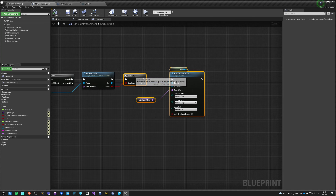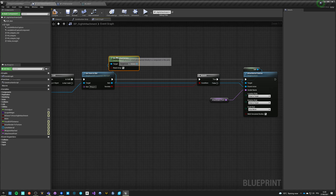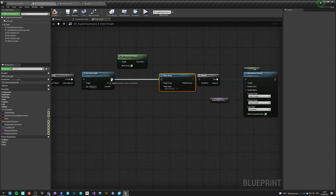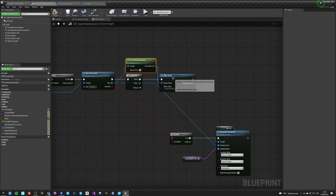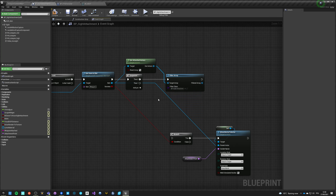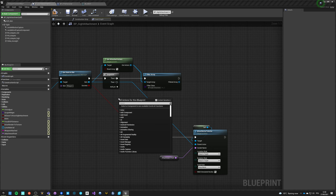Save it. Now once we pick up a site we need to check if the weapon already had a site. So we get attached actors and filter the array by class - site attachment - so only attachments that are sites, not lasers or flashlights. This filters to only that type.